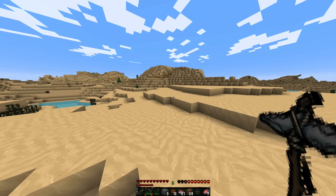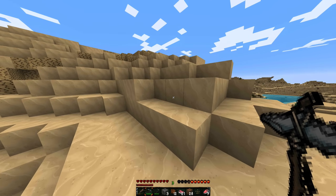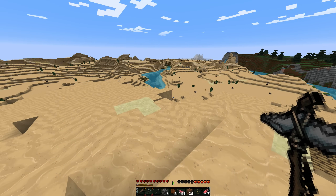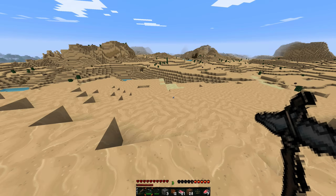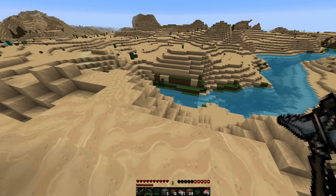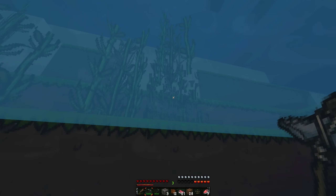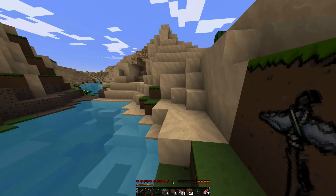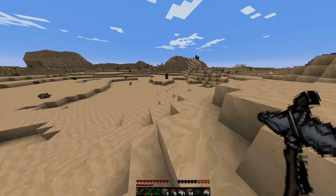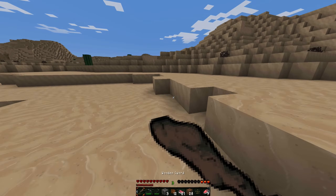I'm not exactly sure where I want to build my house. I just know it needs to surround a lot of different biomes. Which direction do I want to go? This desert is pretty cool. I like having a desert nearby, but I wouldn't want to live in a desert because there are just so many mobs that spawn at night. And we're not going to find any sheep by coming over here. But if we find a desert temple, it'll all be worth it.